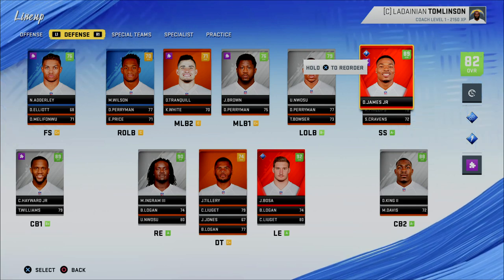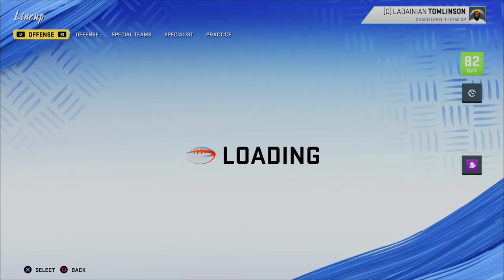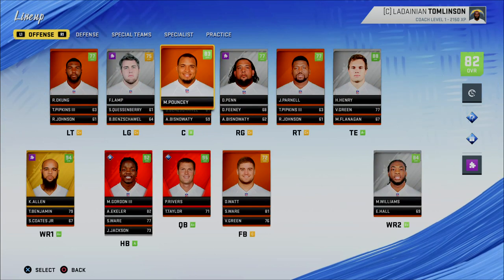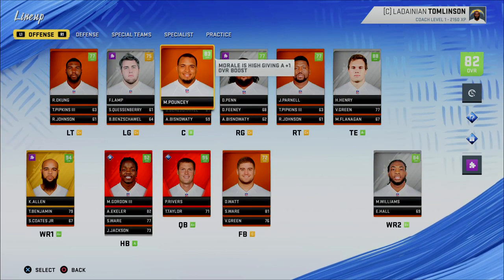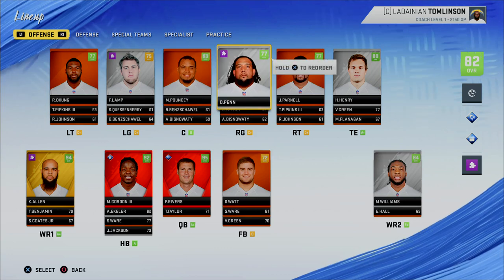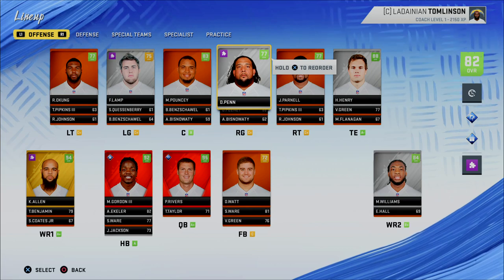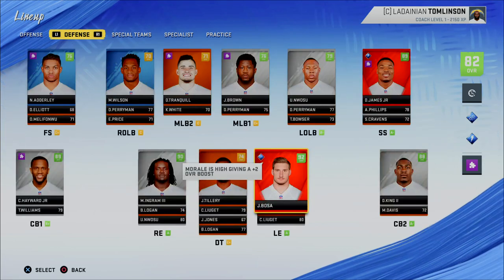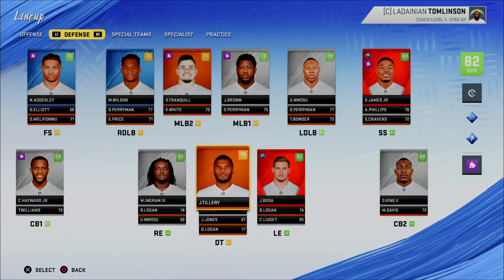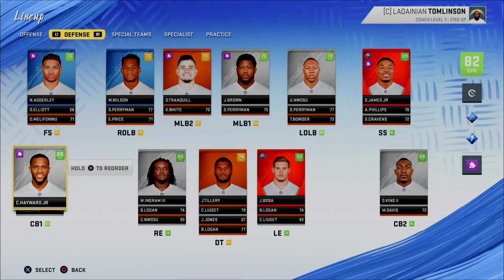What's going on guys, welcome back to the channel again. Today we are building off our video from yesterday. Yesterday's video was how to have an effective offensive line in Madden 20, and that in my opinion is the most important offensive position to get locked down — because that is going to influence how you play across the board on offense. It's going to affect your run game, your pass game, everything. But today I want to talk about what I consider to be the most important position on your defensive side of the ball, and that's going to be your corners.